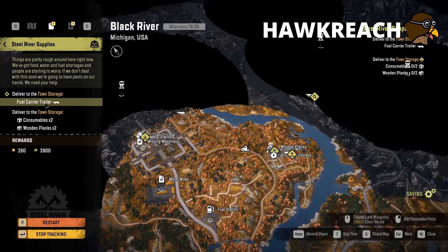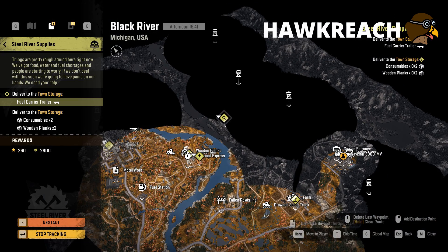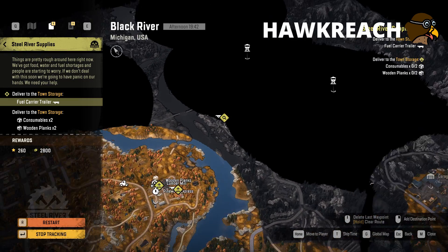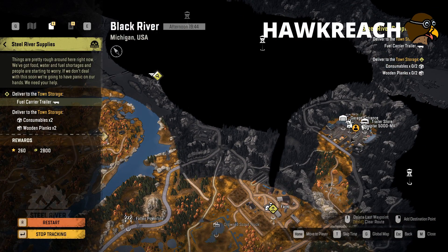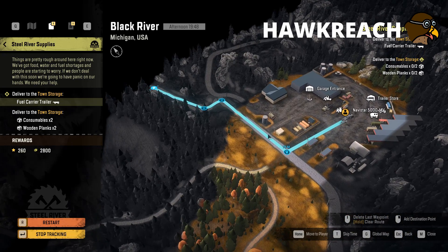What do we want to do first? I'm thinking the fuel carrier — we've got to get down to there. There seems to be a road just there, so I'm going to go out here. You can really zoom in quite far and get a lot of detail on this map.